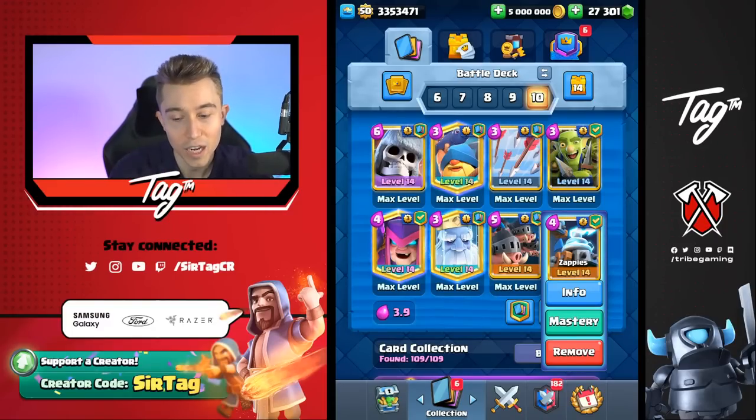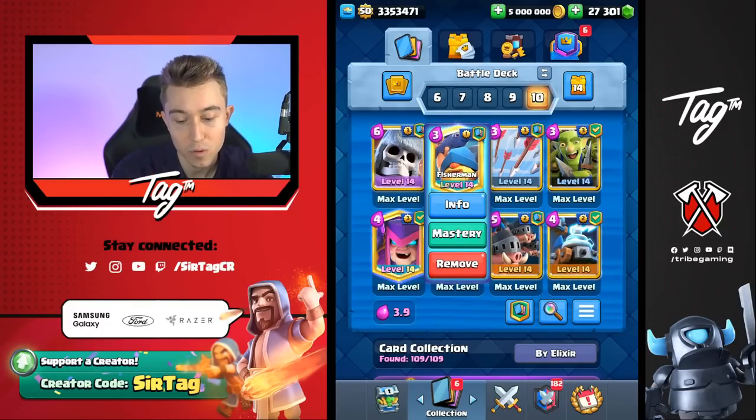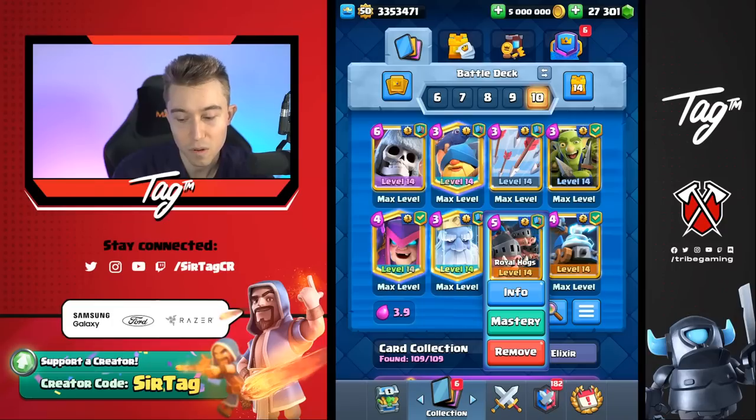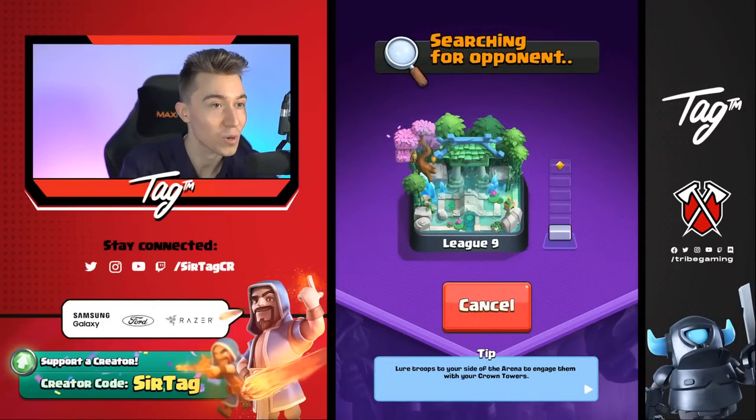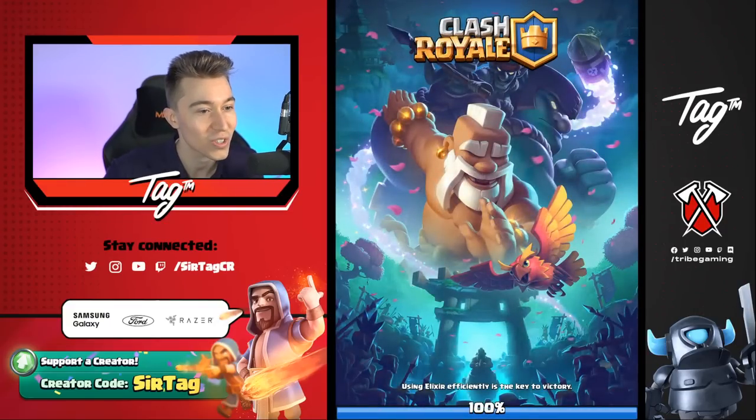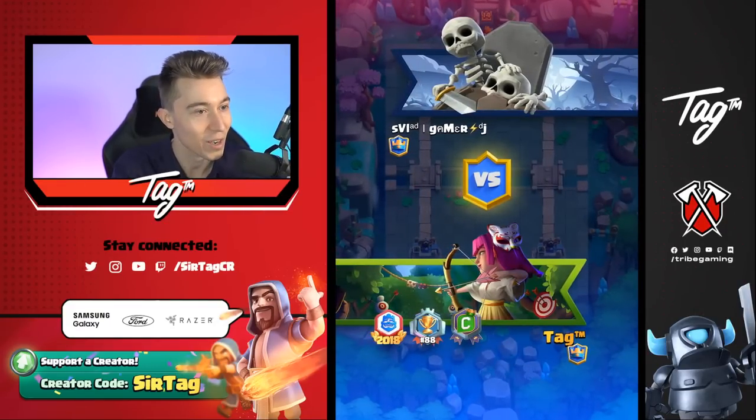This deck is all about counterpush. Wait for your opponent's deck to be figured out, find out when they don't have spells, and after you defend with your Giant Skeleton or Fisherman, you're able to go in for Rail Hogs and maybe even a Goblin Gang or Royal Ghost when their Elixir is low and punish them. That's how we're going to be playing this deck today, and we will be switching decks every single game — hopefully we can win five in a row.